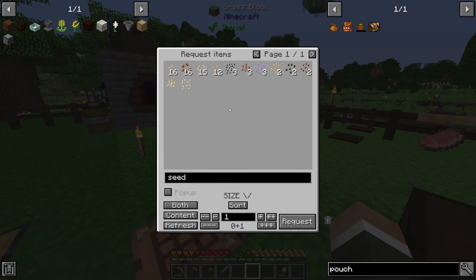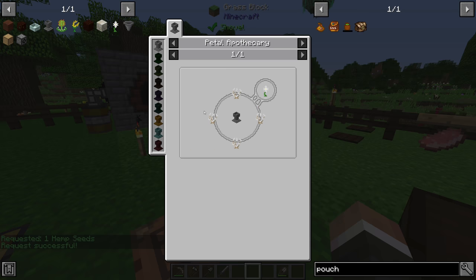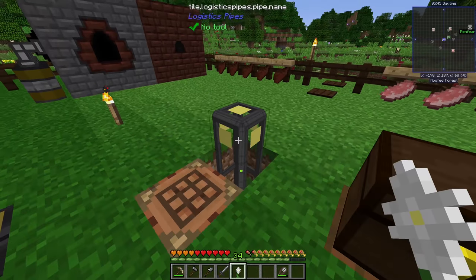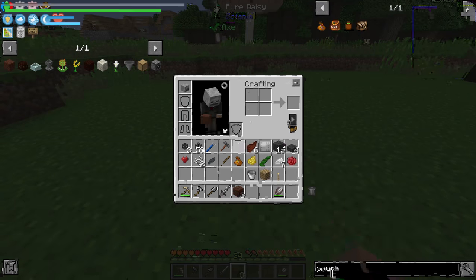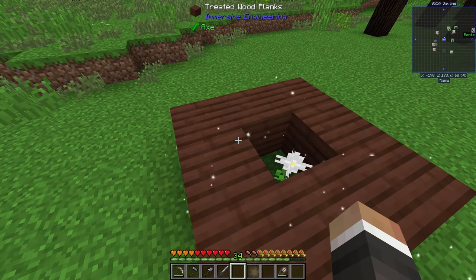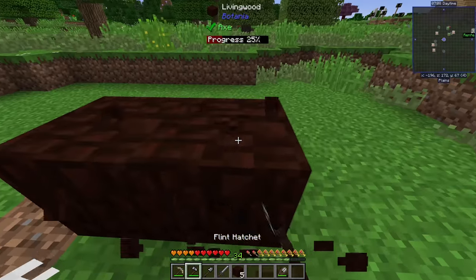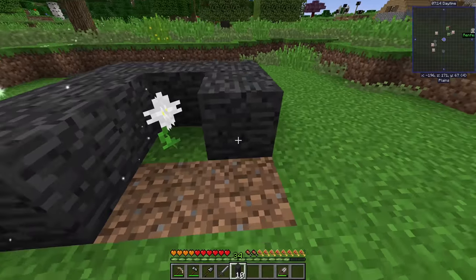We need four white petals just for the Pure Daisy, and at least nine more for the Mana Spreader, so we'll have to come back to that. The Petal Apothecary works like this: put in all the required ingredients — for the Pure Daisy, all four mystical white petals — then throw in any kind of seed, and you get the flower. It really can be any seed; I used an Immersive Engineering hemp seed, but vanilla seeds work too.